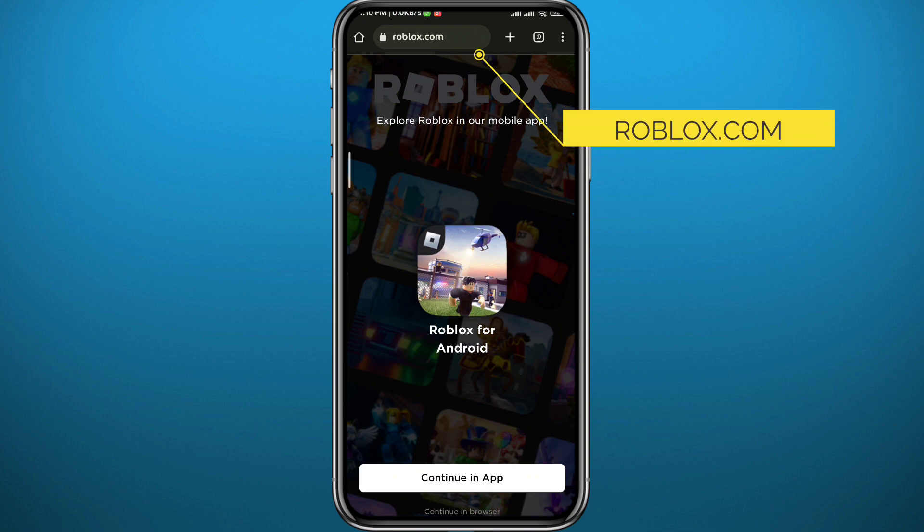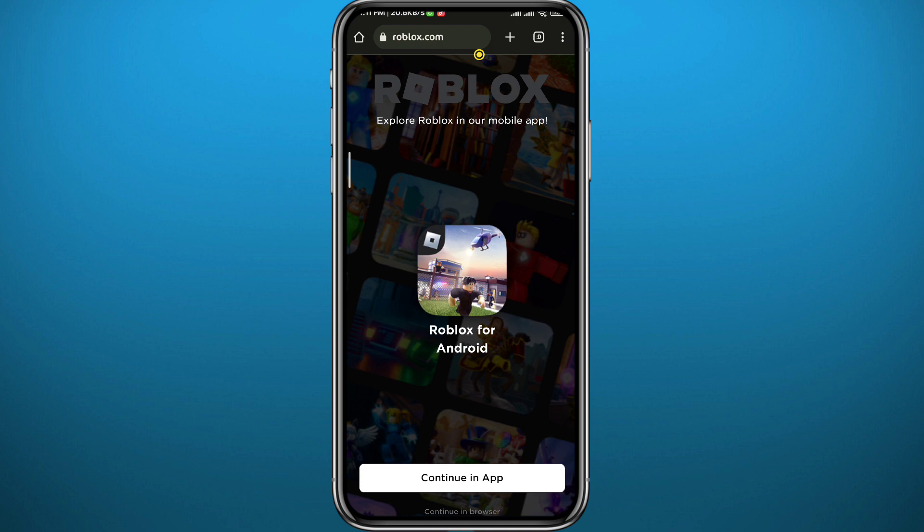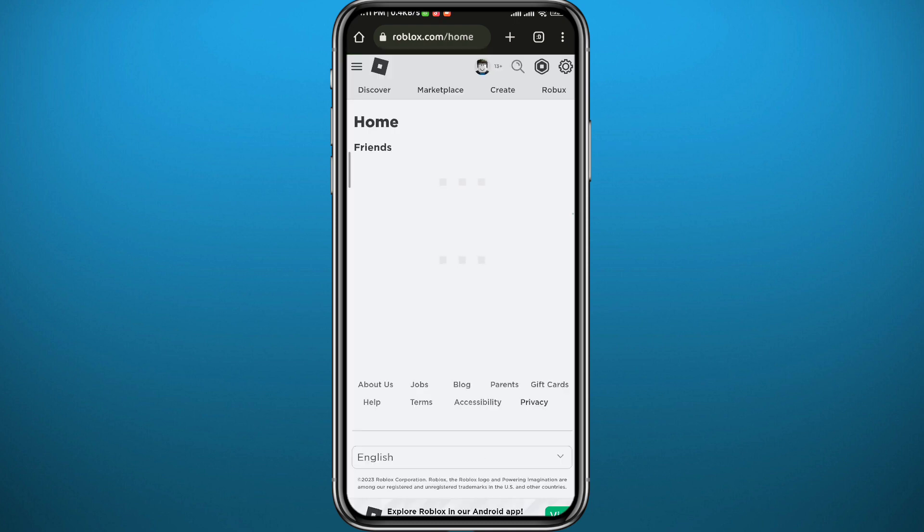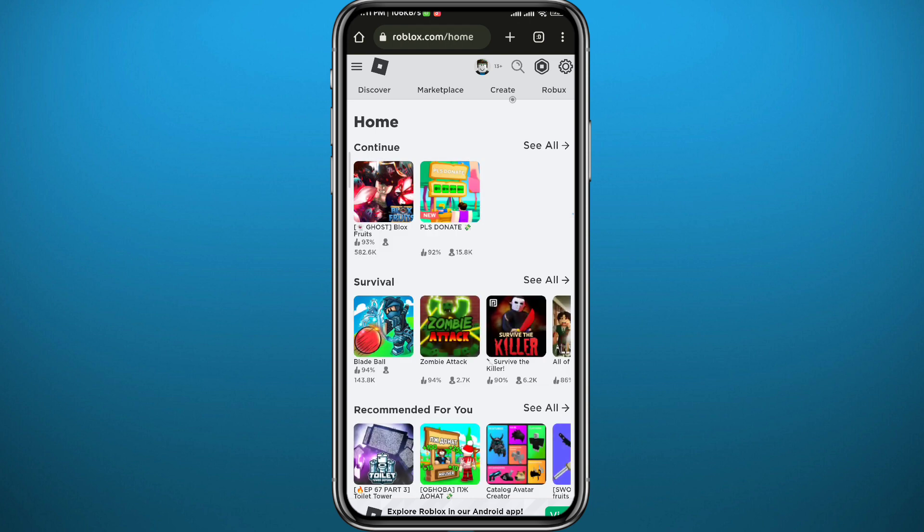First, open your browser and go to roblox.com. Tap on 'Continue in Browser' in the bottom right — under 'Continue in App' — to continue in the browser. Wait for the page to fully load, then tap on 'Create' at the top part of the screen.